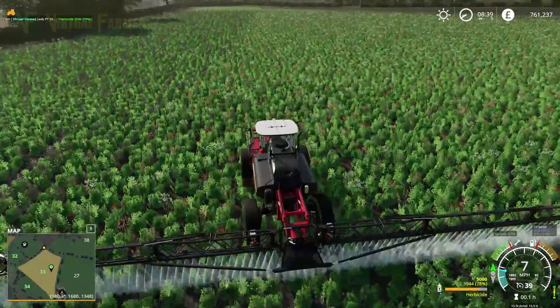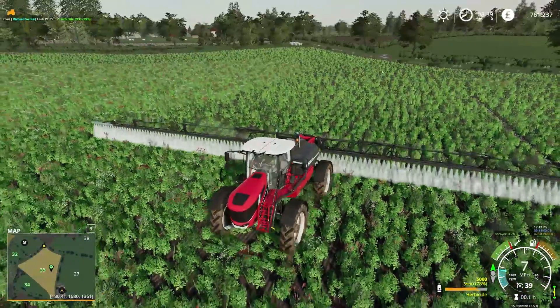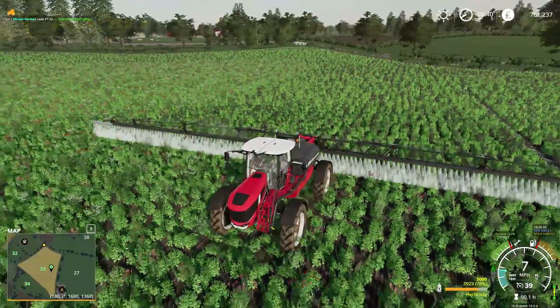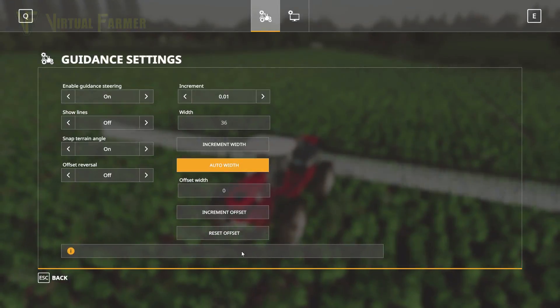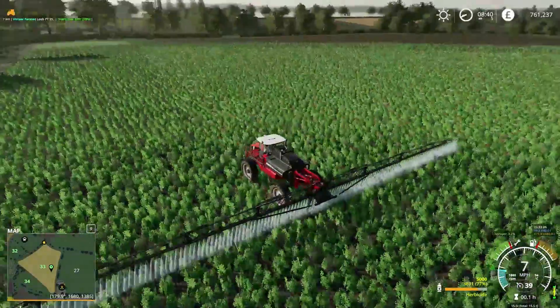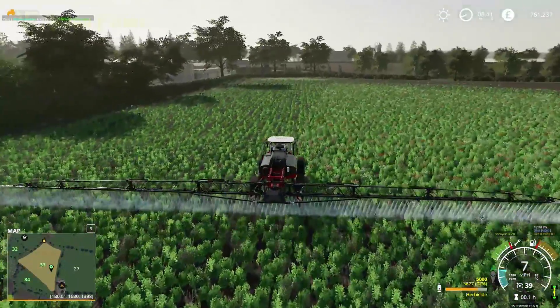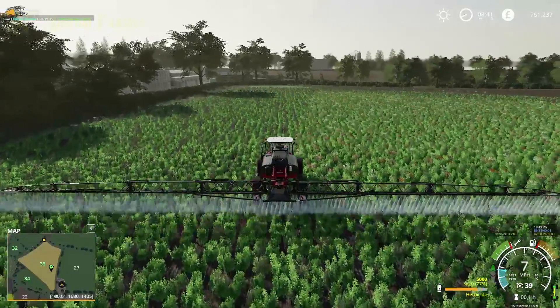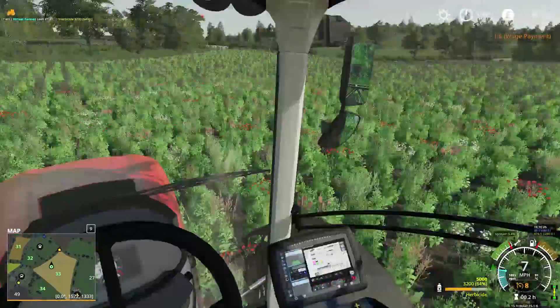We want auto width - perfect, and away we go. So that's not going to take us too long. Not much left to do now. We've got probably maybe one or two more rows to do. That will then be this field done with the herbicide, which will be good. We've got rid of all the weeds on here, which will increase our yield quite considerably.